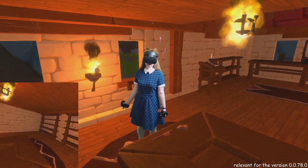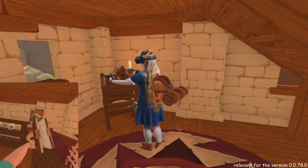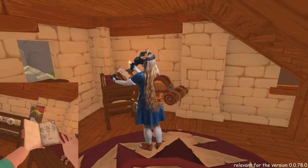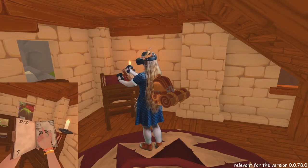It doesn't matter what you start with. We'll go with the handle here in the Carpentry workshop. A recipe in this book will tell us what we need. Let's find the handle — it's on the 7th page. The list means 6 log wedges. Some items require more, 12 or 18.